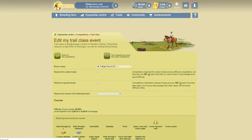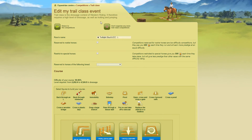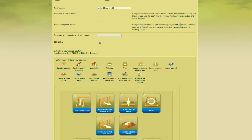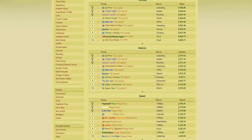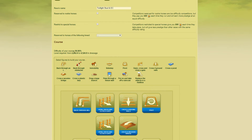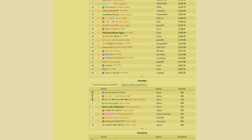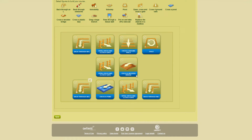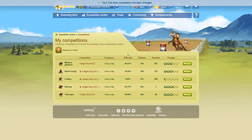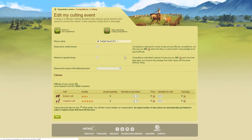One thing I will mention is that some competitions — especially a lot of the Classical ones — require you to put different obstacles together to set the difficulty of the course. So this one is about 90% difficulty. We'll have a quick look at dressage — if we go to best horses and look at trails, so 2,260 — I think that should give us a decent number of horses able to enter that. So we'll save that. This is already sort of a reasonable one.